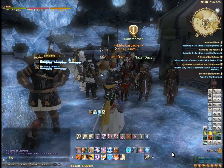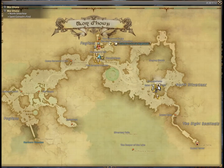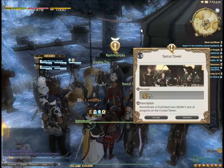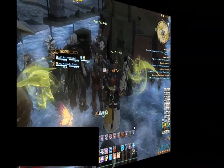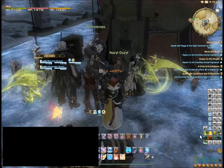To start, talk to Rambrose at 30x12y at St. Coinox Find in Mordona and pick up the quest Circus Tower. Next, make your way to 32x16y and go through the Crystal Gate.